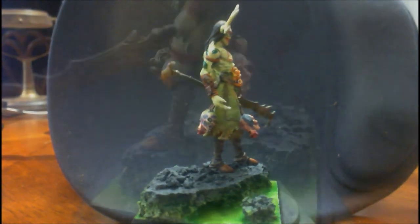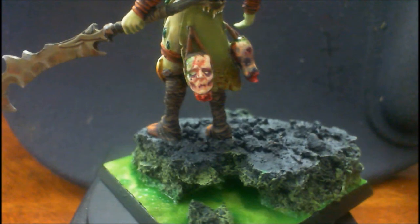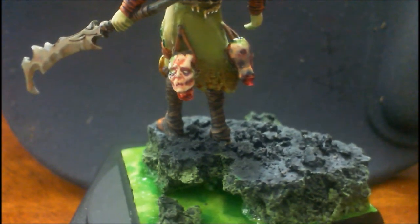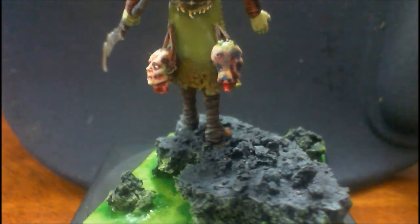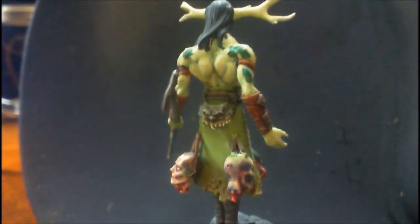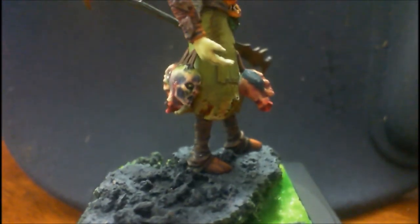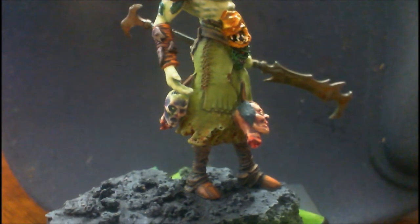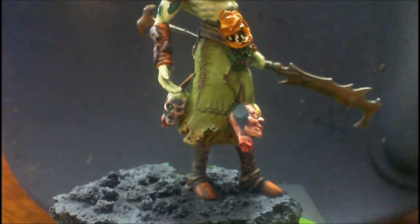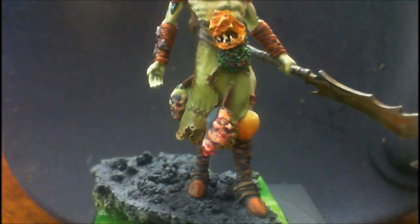Now let's go in for a closer look. Here we see the bottom with the slime base and the object source lighting. Here's the heads coming around. And he's got the little mask belt. He's got the exposed rotted skin. And on the front here, another head. And a little belt buckle heads as it were.